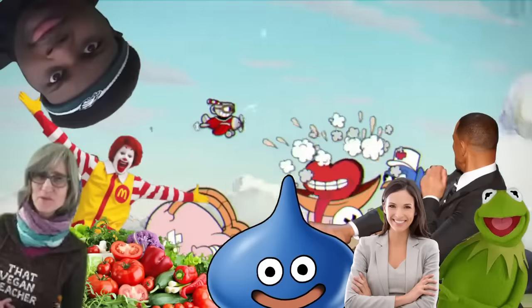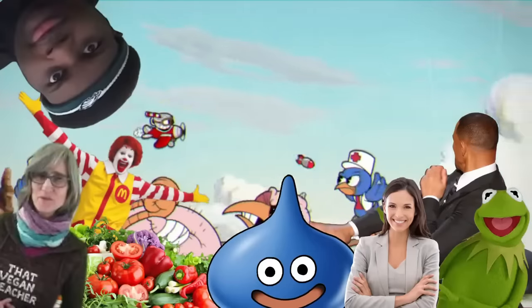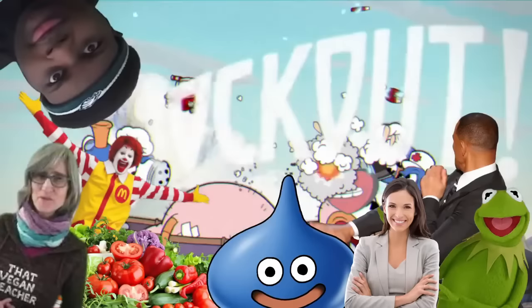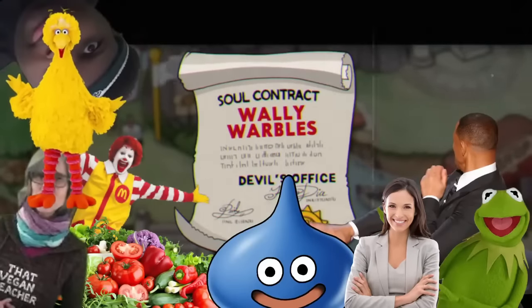It's a lot like the previous fight because I'm trying to stay in the middle of the screen as much as possible, because I can't see anywhere else. The final phase is especially easy, because most of the time Wally sits at the bottom of the screen, so I can just stay right above him, which is perfectly in the middle of the screen. And with Wally defeated, we're gonna add to Kermit's family and add Big Bird.